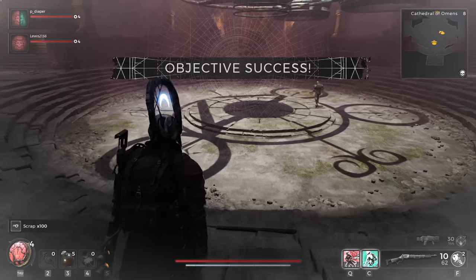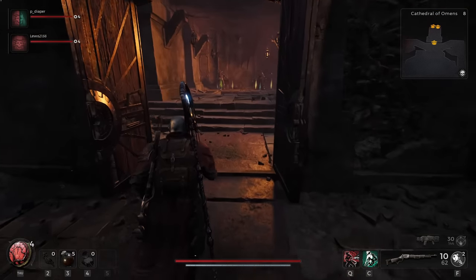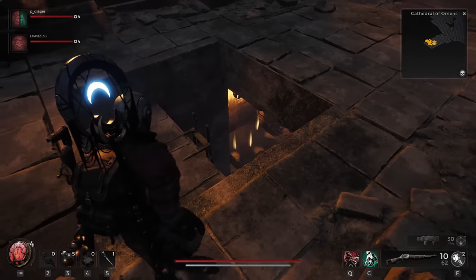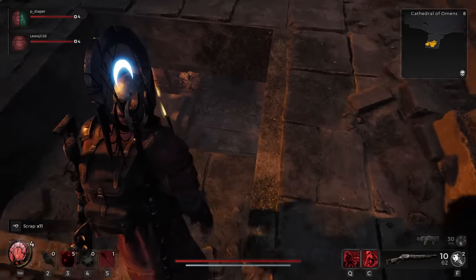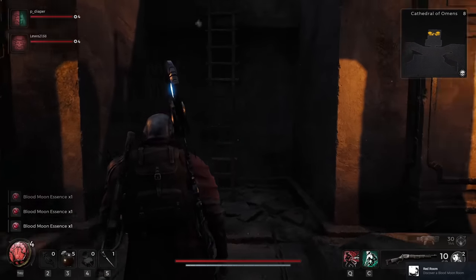It will say quest success on the screen. Go into that room — there are going to be two chests. If there is a trap door that opens up, go down there and you're going to get some extra goodies. That trap door will only open when you solve the calamity door puzzle and a blood moon is active, so I wouldn't worry about it too much.